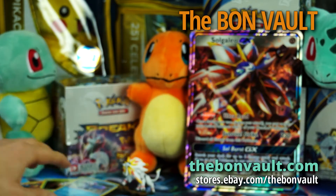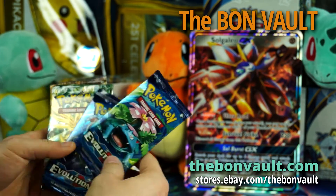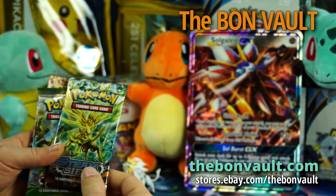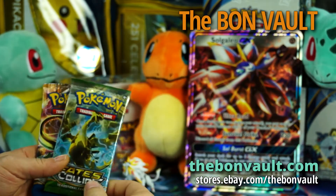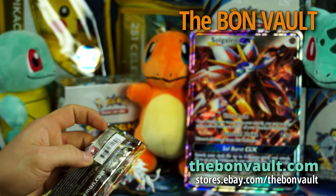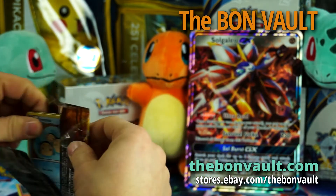I don't know about you all but I picked Litten for mine. And we got, looks like, two Evolutions packs, a Steam Siege pack, Fates Collide, and Break Point. Hope we get some good pulls.